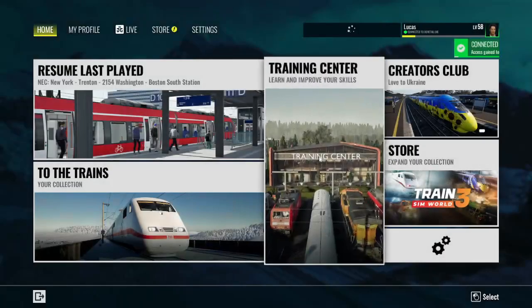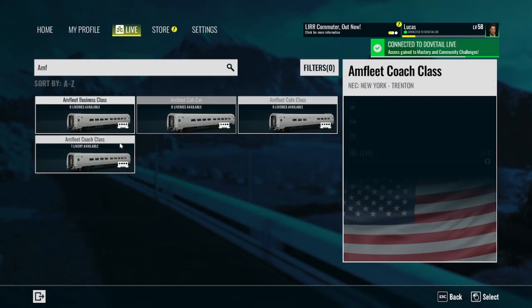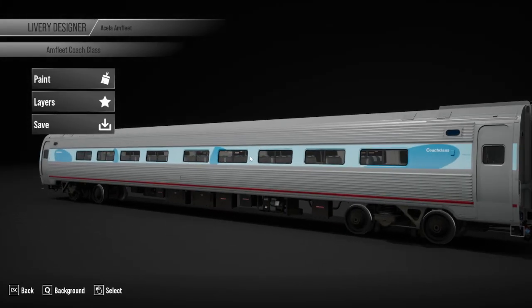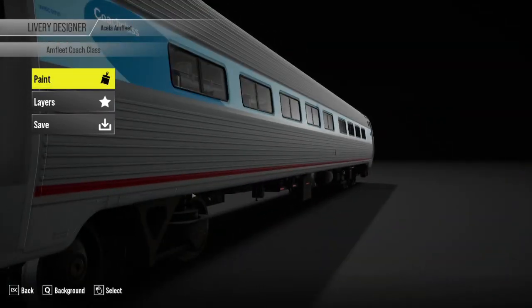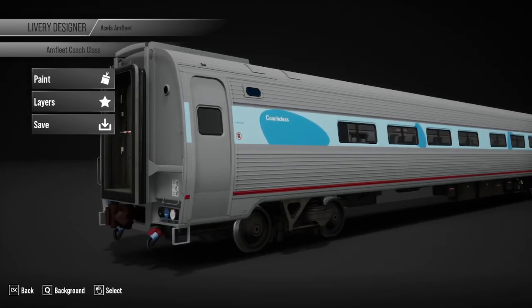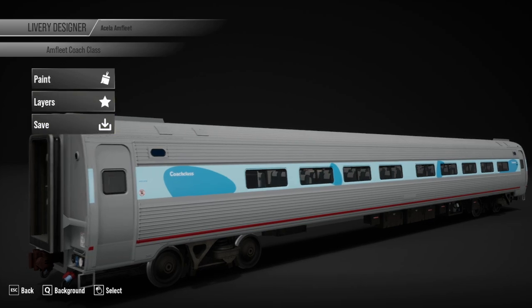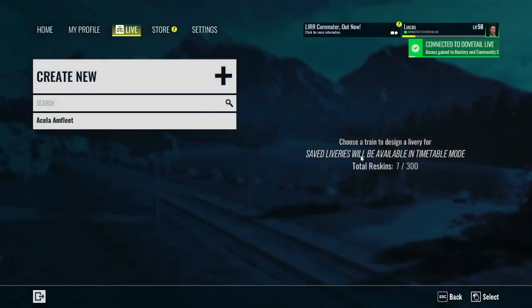One more thing I want to show you guys is the Amfleet coach car — the Acela original from the HHP8, or what people call the hippo. So this is what it looks like. It looks pretty cool. I probably have to fix this red line — I can't go any more down than that, so it's unfortunate because it's old and glitchy. Because there is no reflection or silver shadow here, if you download it, it looks really odd. That's on Train Sim, not on me — I can't fix that. But that's the simplicity of it.